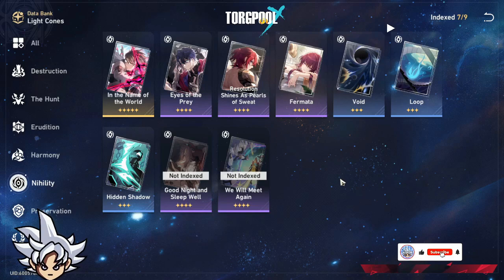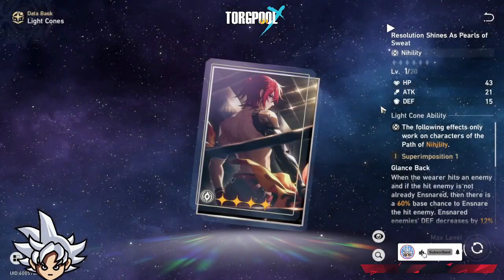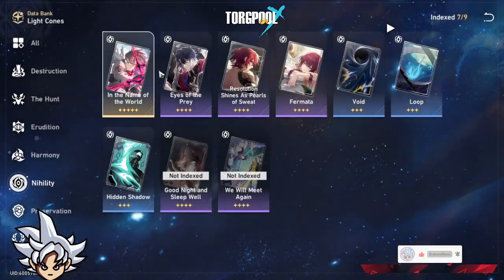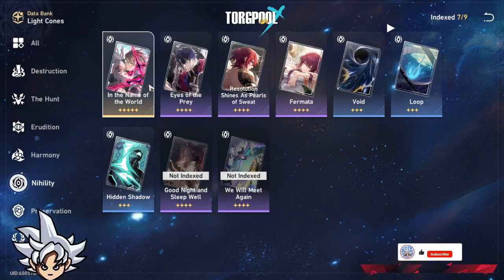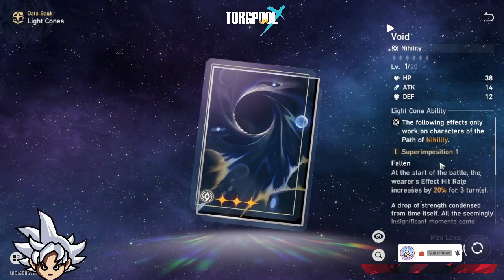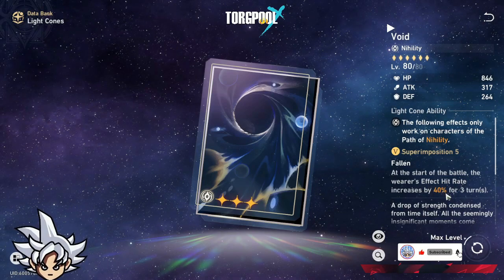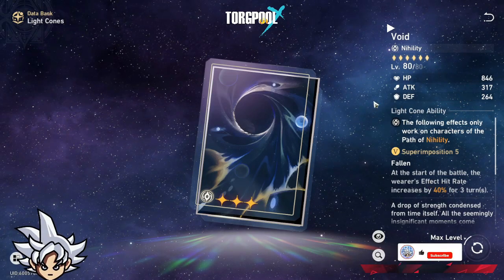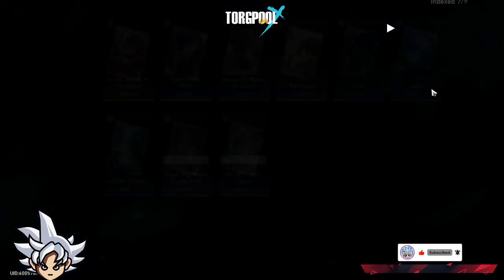To list the top three: number one is the Welt light cone, number two is Sampo's light cone, and number three is Luca's light cone — those are the top three for the Nihility type in that order. The four-star options are decent too, though the three-star ones I don't think you'll really need.